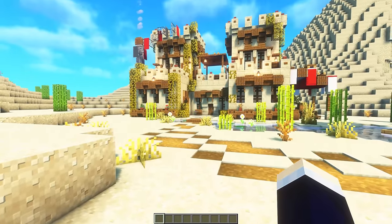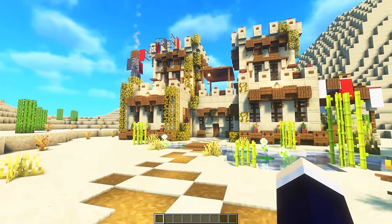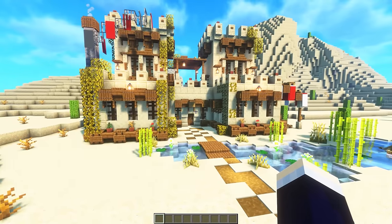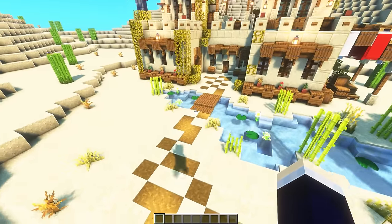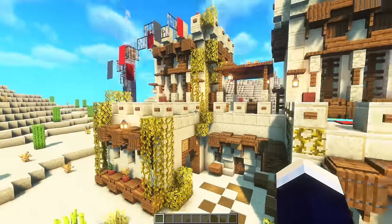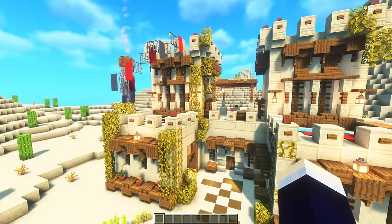This one is a pretty old build - it's a desert base that I created with Extra. This is a very nice base. I love this little oasis along the outside here, and we've got a bridge going over that too. And then of course that just leads to this basically mansion building here.